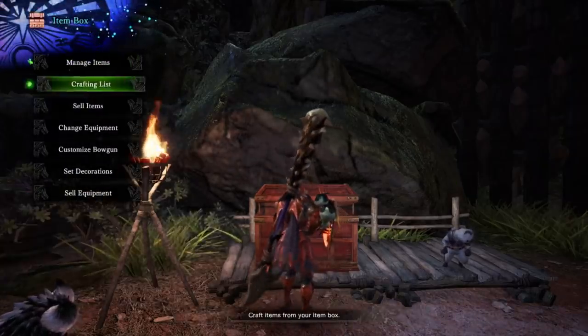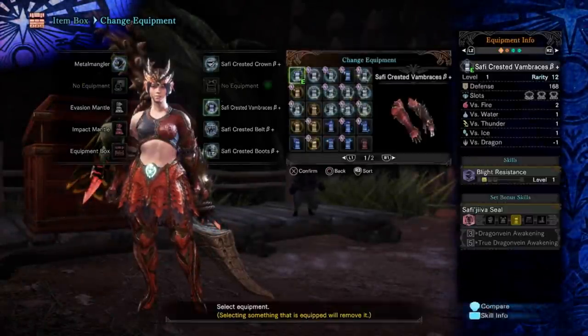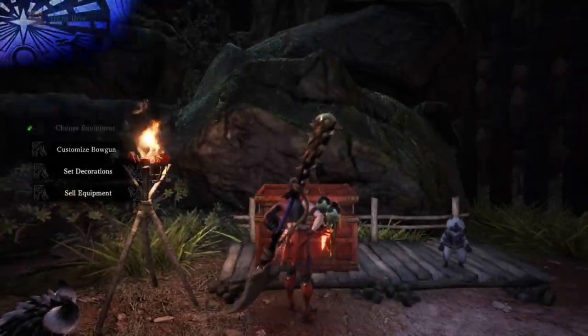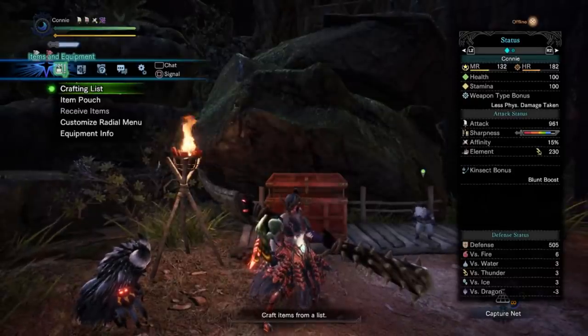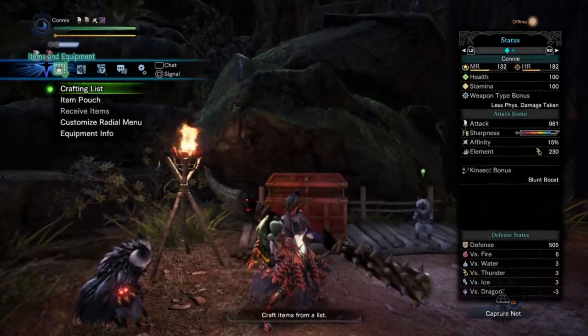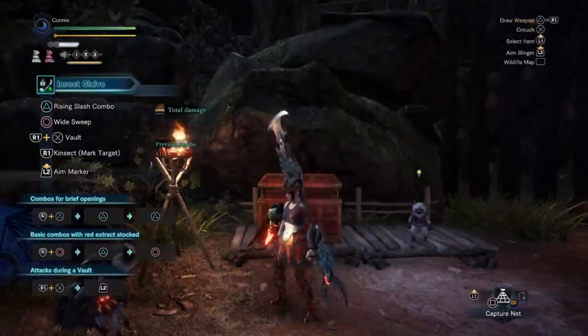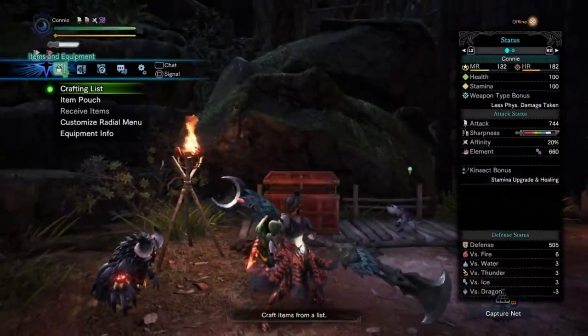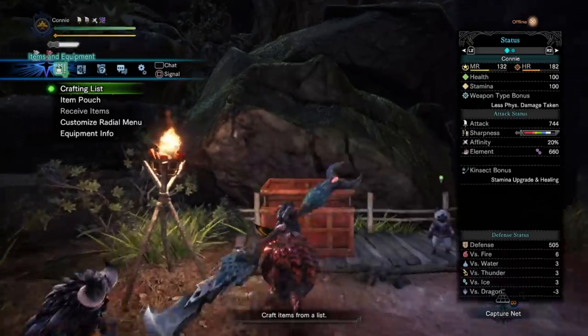Let's have a look at what it is if you only have three pieces equipped — the downgraded version. Starting at minus 5 and 150, when unsheathed it's 15 and 230, so that is 20% affinity and 80 element. Checking status: 580 status goes to 660, so it's 80 status as well. So with three pieces it's 80 status or element and 20% affinity.